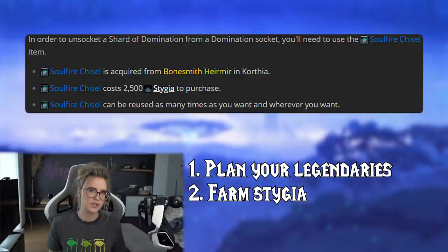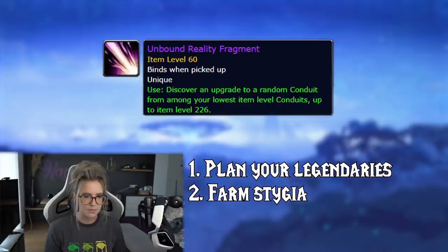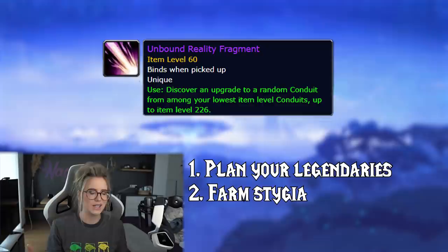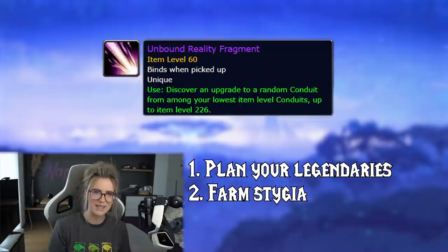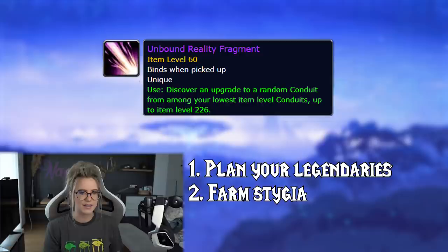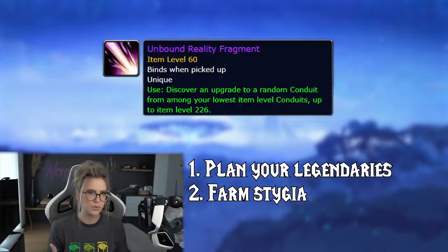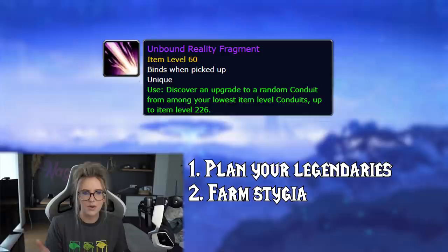About conduits — if you don't have all of your conduits at 226 already, I would recommend upgrading them to 226 with Stygia now, before the patch. But keep in mind this is lower priority. If you've farmed a lot of Stygia, then buy those Venari items to get your conduits to 226. If you're struggling to get enough Stygia for the 4500, focus on those other things first. You will still likely be able to buy 226 conduit upgrades from Venari in 9.1, and you'll be able to upgrade conduits above 226 with a new item from the new Korthia faction. So if you don't have enough Stygia, don't stress too much — you can probably still do it after the patch.